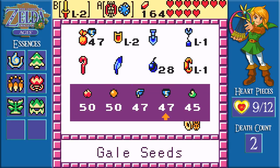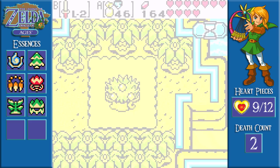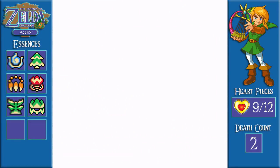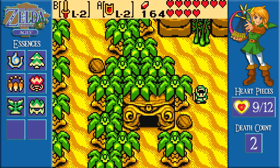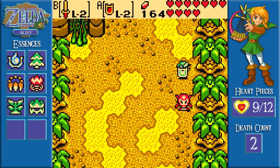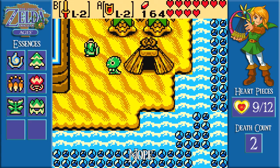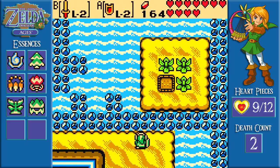The easiest way would probably be Gale Seed, to be honest. Last episode we also got the level two shield, which I admittedly have not been using very much in this playthrough. But yeah, we have a level two shield — it's the iron shield. It's immune to like-like, so I can get eaten by them as much as I want. Why would I want to get eaten by a like-like though? I can get eaten by a like-like and my shield will not go away.